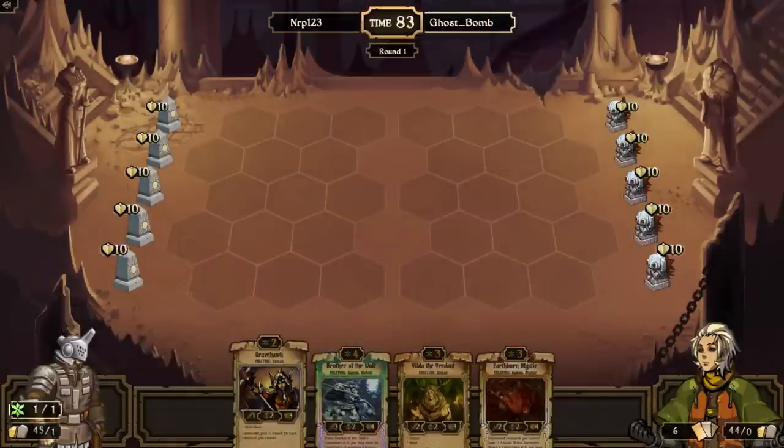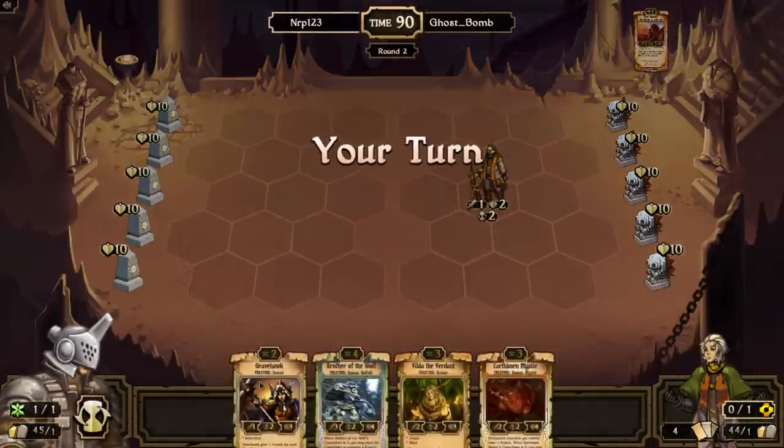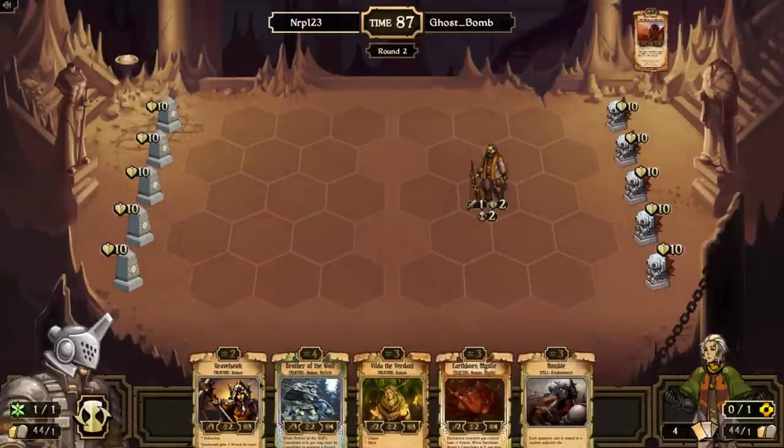I'll go turn two Gravehawk, turn three Builda or Mystic — both are good against energy because of the magic. Builda doesn't have the magic four health to stay away from burn, but Builda has a Ward which is pretty good against energy. Then I can go for a turn four Brother of the Wolf. Unfortunately Ghost Bomb has a turn one Dust Runner, which is annoying.